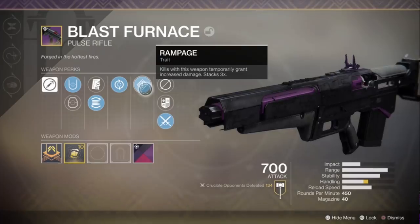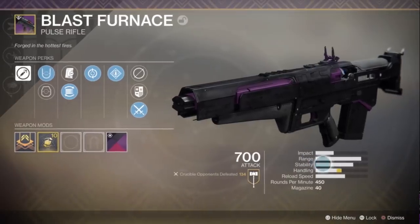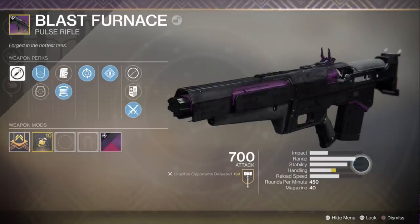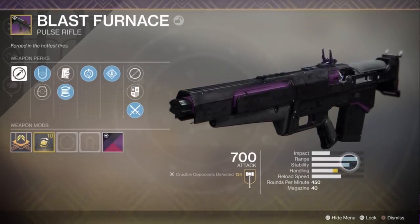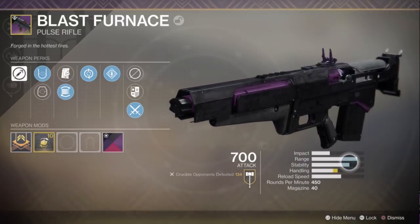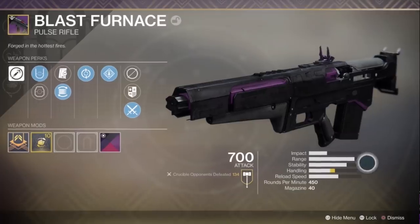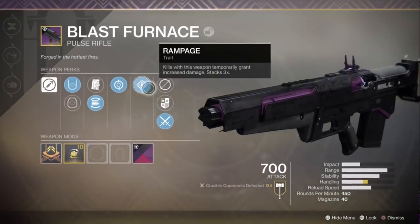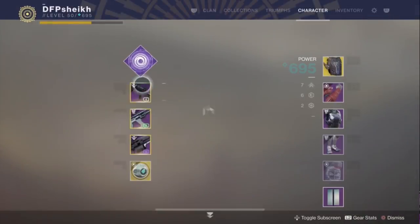The biggest problem with the Blast Furnace specifically — I don't personally think Goldenfuse is as bad — is that it has too much range. This thing can outrange my Night Watch scout rifle by like five meters. It's crazy. It has too much range, gives off too much flinch. With this much stability, this much damage, this much range — what is the downside? I recently got one with Feeding Frenzy and Rampage and this gun is absolutely bonkers.